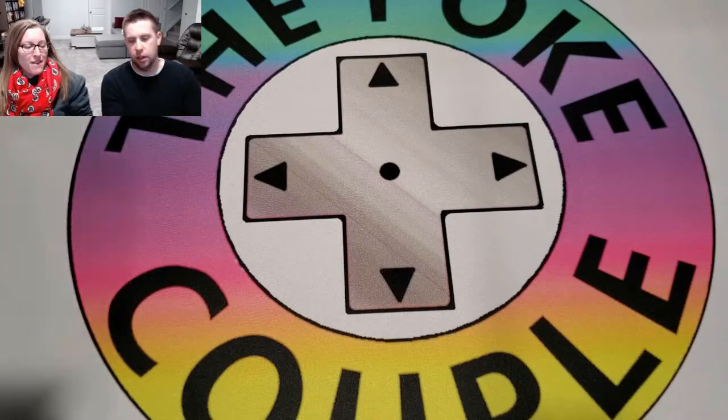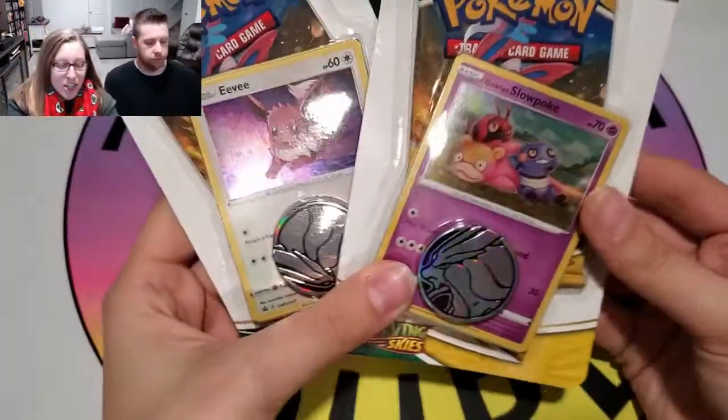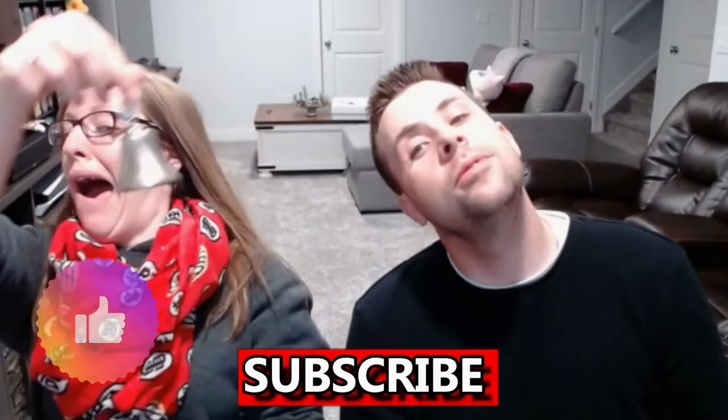So in this video, we decided to conduct a little experiment. Using Evolving Skies, we wanted to see which product gives you the best pulls. First, you have some random packs that we don't remember where they came from — they just showed up. We got the two Checklane blisters that we have not opened yet, and the three-pack blisters with both promos. We wanted to open all of them because we need the promos and we wanted more pack pulls. Give this video a thumbs up, don't forget to subscribe to the channel, and hit the notification bell so you don't miss any of our videos! Alright, let's get into this.